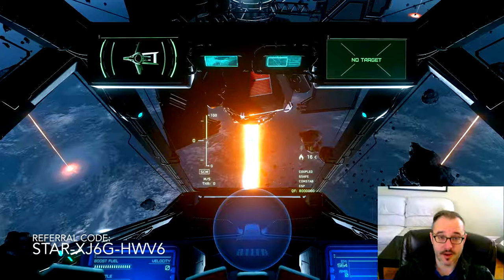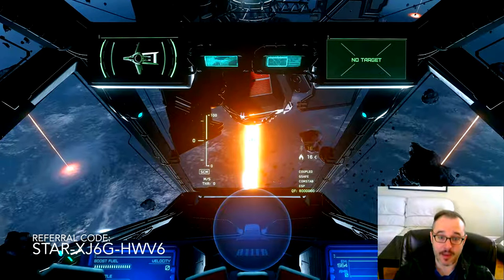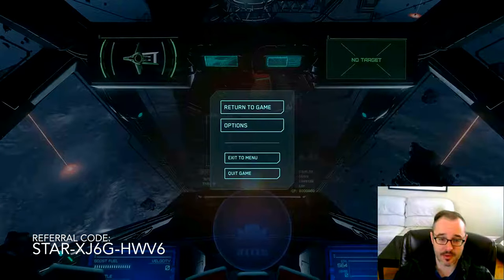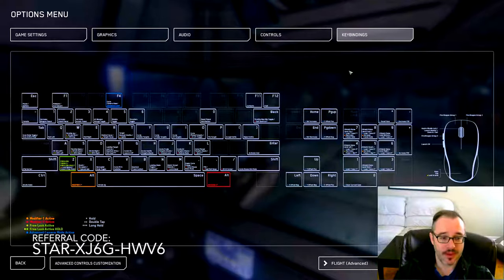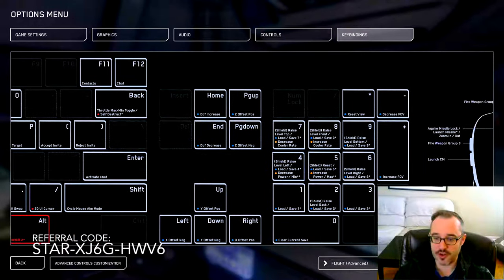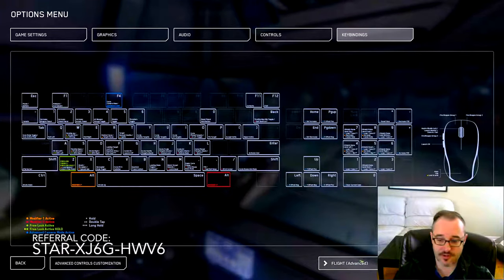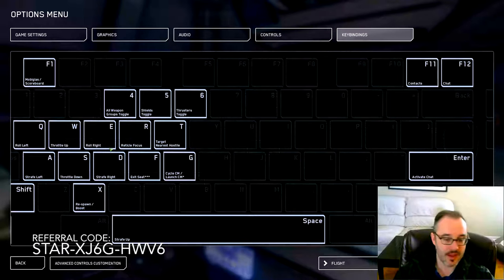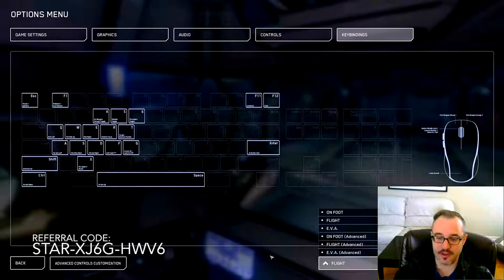This will put us all by ourselves without any enemies to worry about, as we learn how to take our first steps in space. The first thing you're going to want to know is the actual key map — what buttons do what. If you ever forget, you can always hit Escape, go to Options, then Key Bindings, and there are several images showing you the default controls: Flight Advanced, Flight Basic, On Foot, EVA, and more.